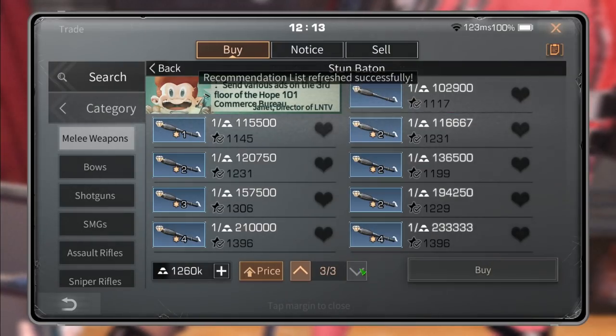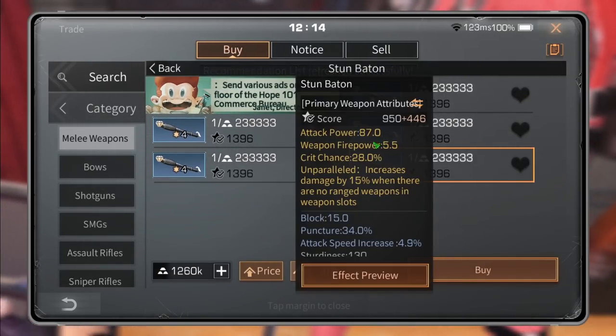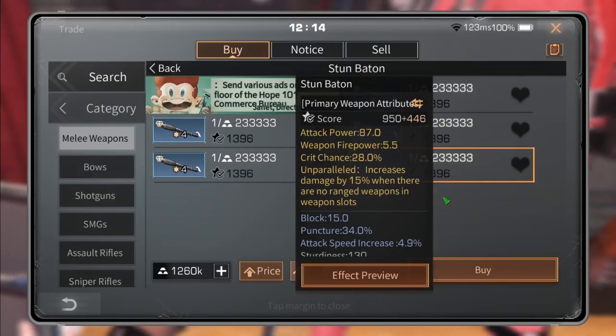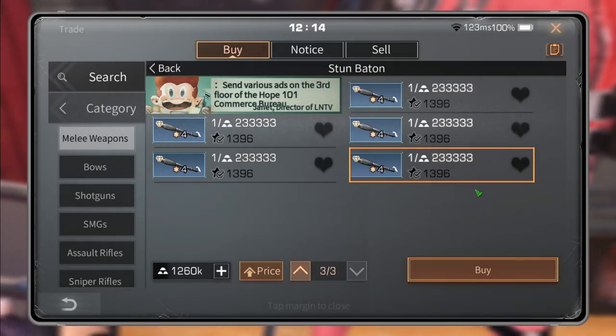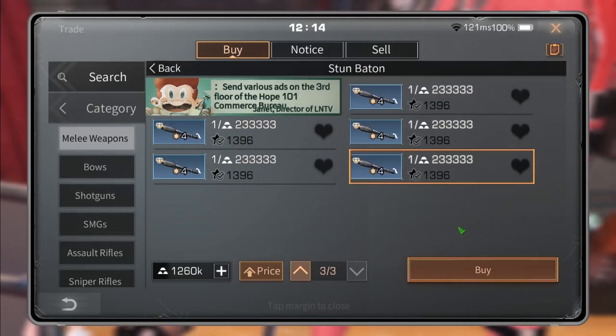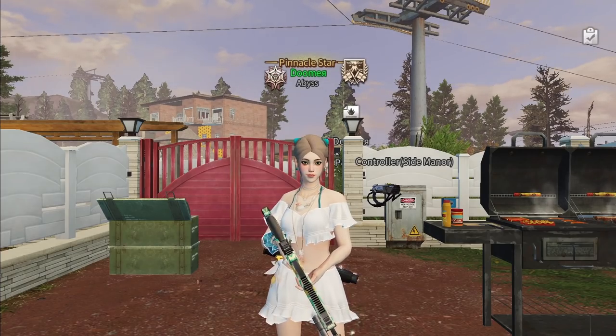The stun baton — let's go to the highest one — has 87 attack power, meaning you'd need a level 8 knob to get 10 attack power from it. This is a 4-star ox, really good, and if you five-star it it's going to be 88, so 88 plus 7 knob levels equals 95 attack power.